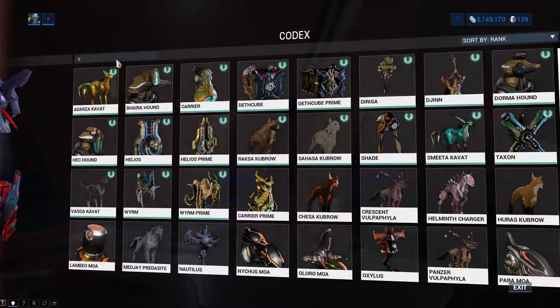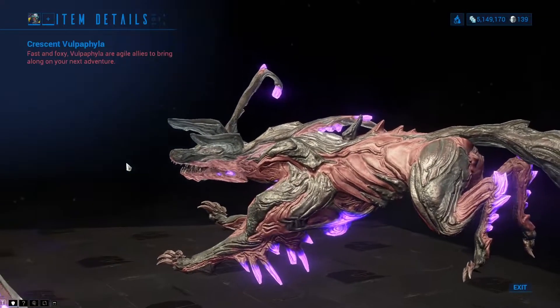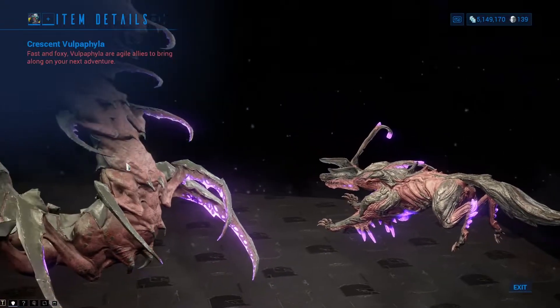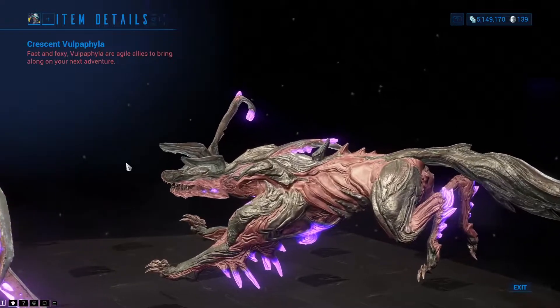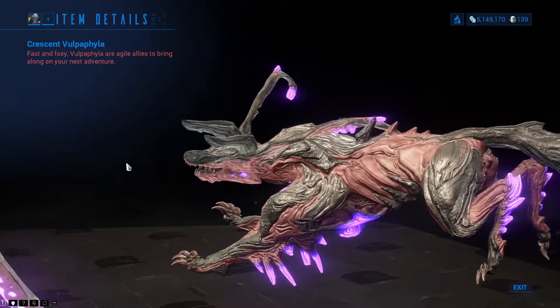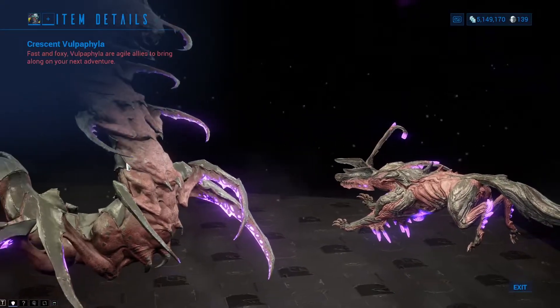Moving on to number 4, we have the Crescent Vulpaphyla. The Crescent Vulpaphyla is a Kavat variant of the Helminth Charger — a pet that wants to charge head first into your foes. Its Crescent Charge preset is lackluster, dealing mediocre damage while getting your Vulpaphyla right into a cluster of enemies. The good news is that Crescent Devolution makes them unkillable.